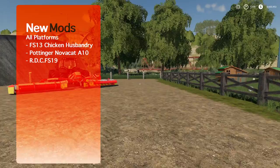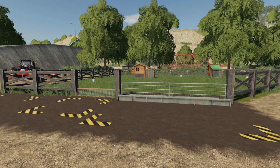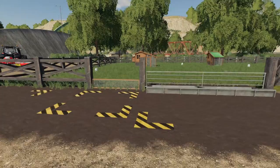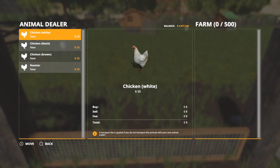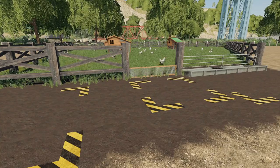The FS13 Chicken Husbandry was designed with the Farming Simulator 13 style in mind and has a capacity of 500 chickens. It's very cheap. It already has a changelog — version 1.0.0.1 — ready for Seasons, which is a bit confusing for a new mod. If you're on PC this will work well with Seasons. You can buy up to 500 chickens total, which is a lot for how much it costs.